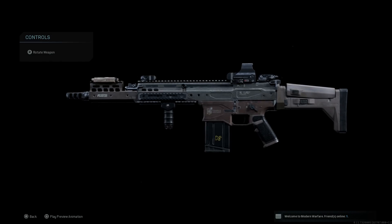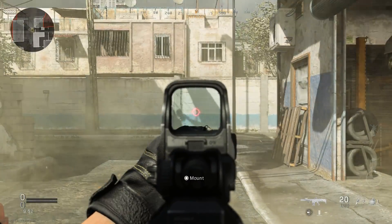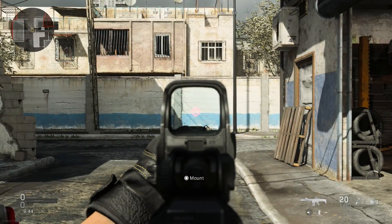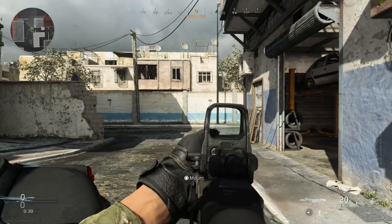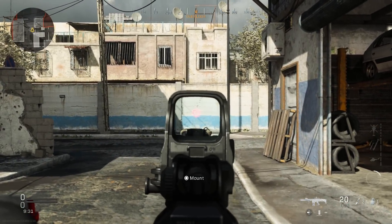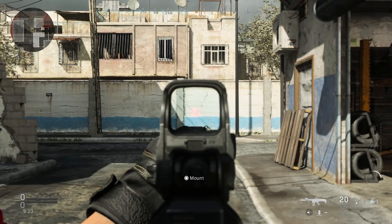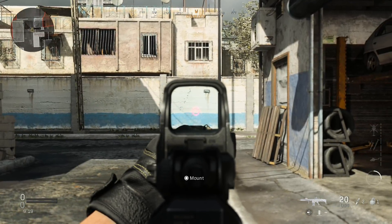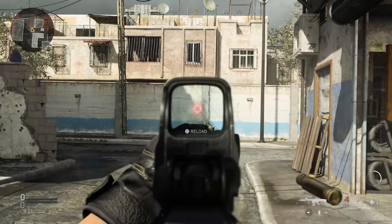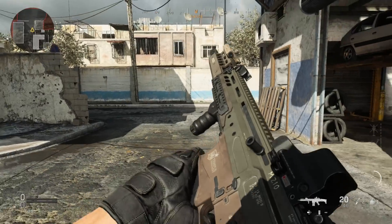Now in game with our Mark 17 Midwest Industries M-LOK handguard trader blueprint, let's check out the recoil pattern. The ADS speed is about as fast as it's going to get while retaining the blueprint skin. Firing without controlling it, you can see it goes up at an angle - pretty much straight up with no crazy horizontal deviation. Controlled, it does want to climb pretty heavily so you need to be aware of that, though we're able to keep it pretty tight for the most part.